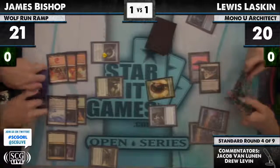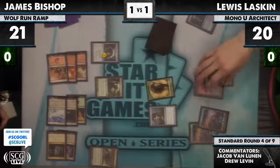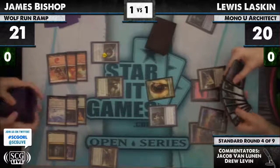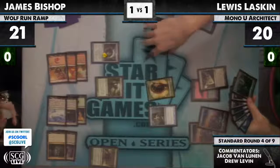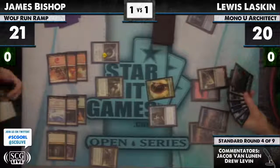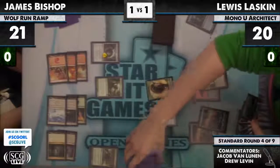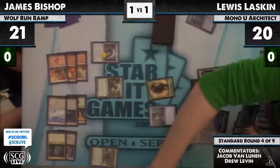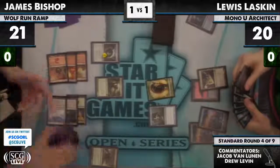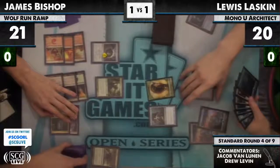Now that his opponent has Cavern of Souls, the Dissipate in Lou's hand becomes significantly worse. But luckily for him he has Merfolk Looter, so he can just cash it in for a new card. Cavern of Souls — he's naming Giant, as expected.